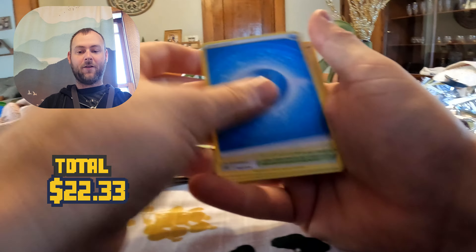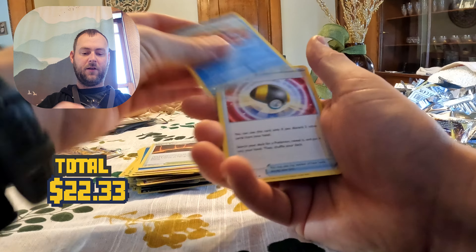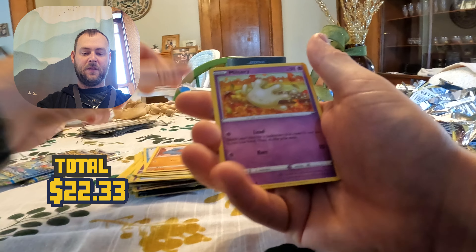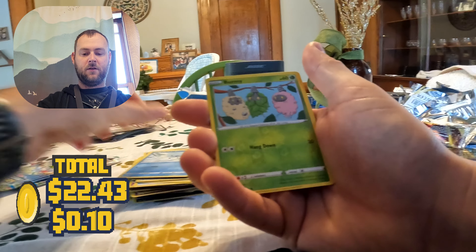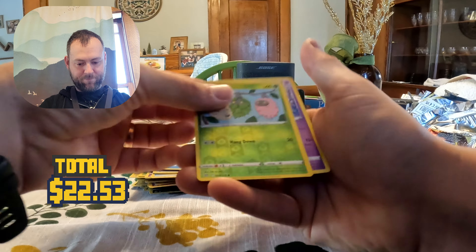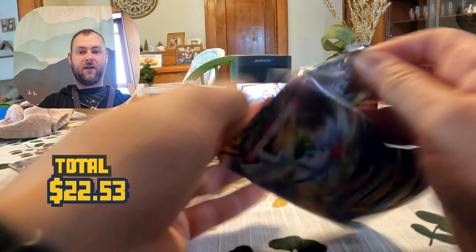Water, Water, Magma Basin, Prism, Ultra Ball, Baltoy, Snorunt, Nosepass, Nosepass, Happi Chu, Bearmy Reverse, Alcremie, Alcremie. Okay, let's keep it going. We've got two more packs of Brilliant Stars, guys — two more packs.